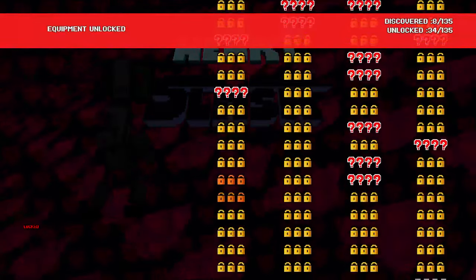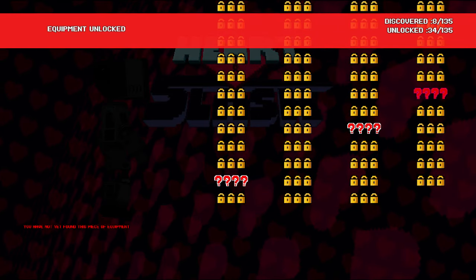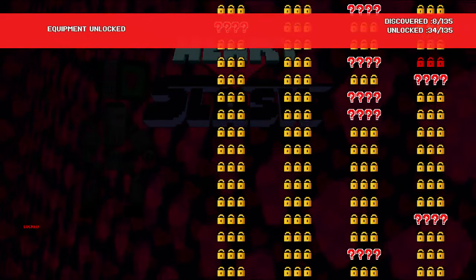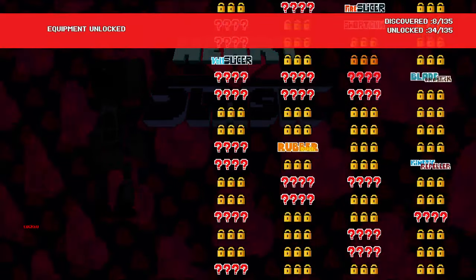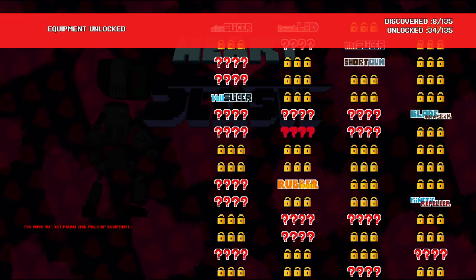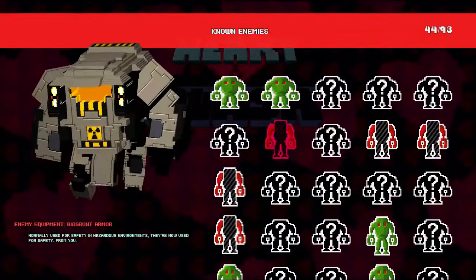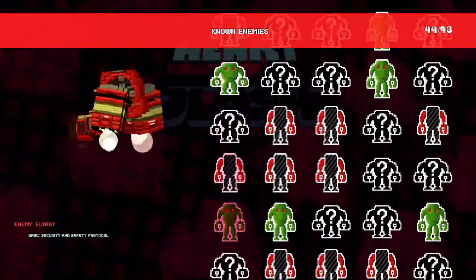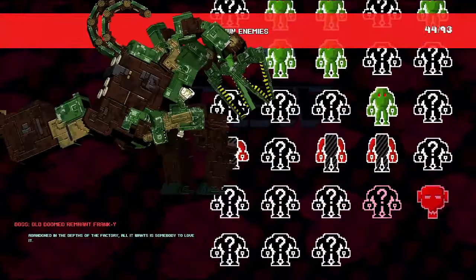You can see all the pieces of equipment - there are 135 pieces of equipment. It looks like some of them say like 'Frankie set, clockwork set' - are those other pieces of armor? I think there are pieces of armor you can find. There are all these things that I have unlocked but have not found. Enemies too - you see all the variants, there are 93 variants of enemies - and also bosses.